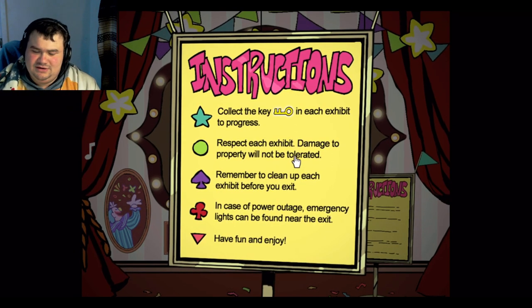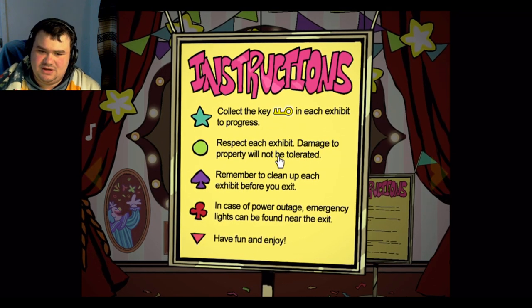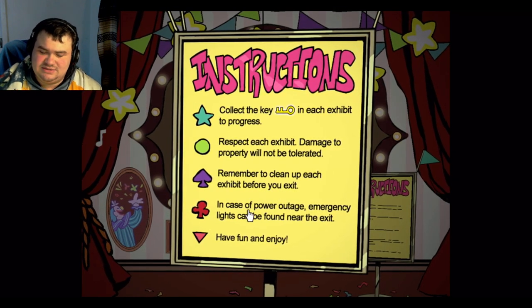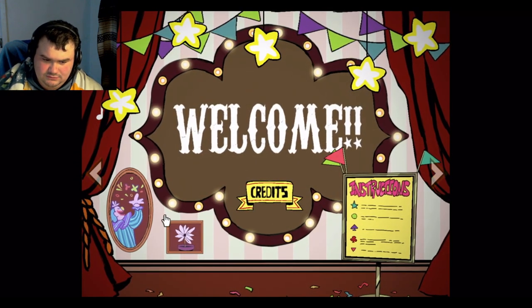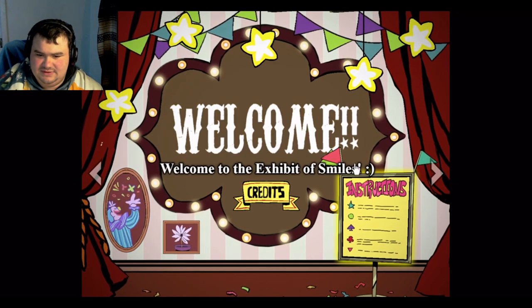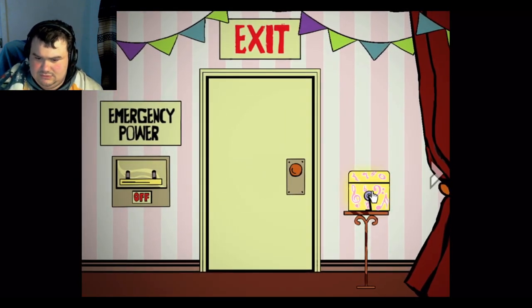Click the coin or click the key in each exhibit to progress. Respect each exhibit — damage to property won't be tolerated. Remember to clean up each exhibit before you exit. Here's the powder edge emergency lights, can be found near the exit. Have fun and enjoy — I'm the exhibit of smiles!